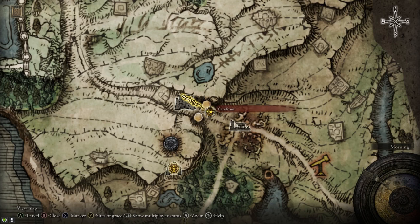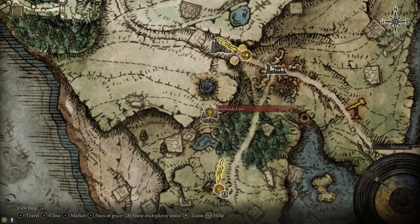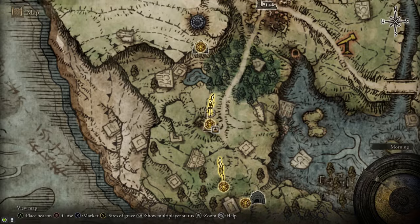Now that we have the map, here's a quick overview of where we've been. So that was the Gatefront, here's Groveside Cave, and just to the south of it is the Church of Elleh.